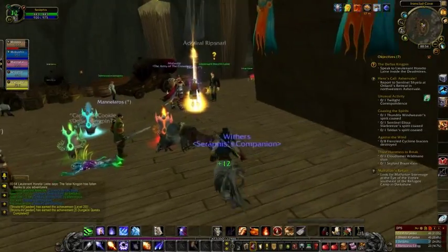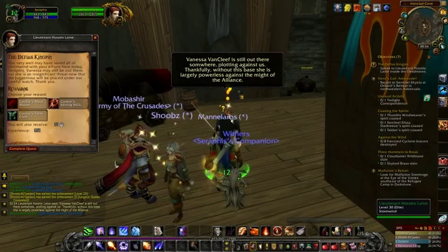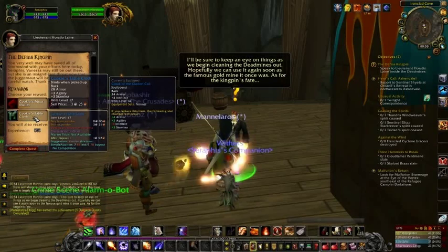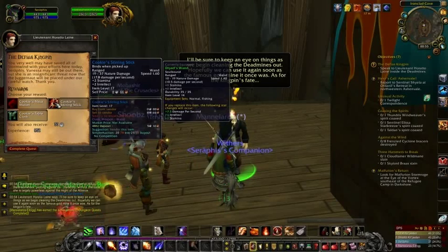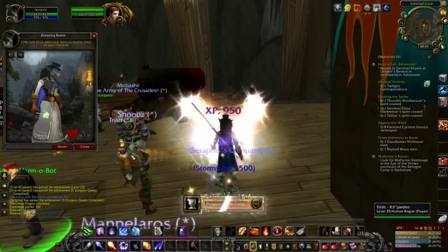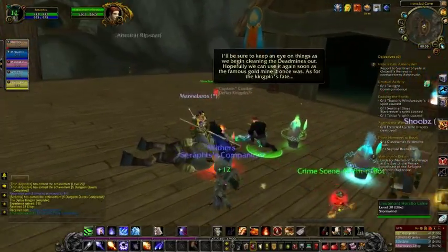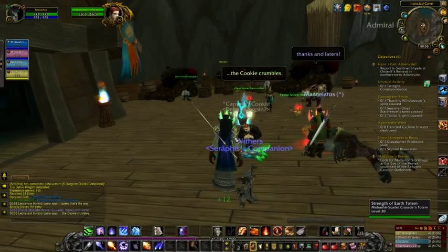And there we go — we've done it! We've got an achievement for the Deadmines. Not only that, but Cookie's Stirring Rod actually dropped, which is a fantastic wand for us — perfect for our class, so we're absolutely going to need on that. All the bosses are down. We get to hand in to Horatio Lane and choose between Cookie's Stirring Stick wand or a tablecloth with agility and stamina. We'll go for the wand as it gives us intellect and stamina. We complete the quest, five dungeon quests completed, and got another achievement. He is basically a parody of the guy from CSI, and there's a whole storyline here.